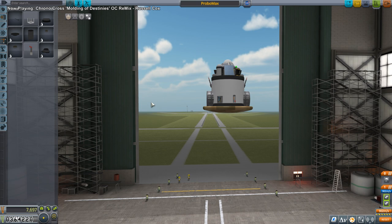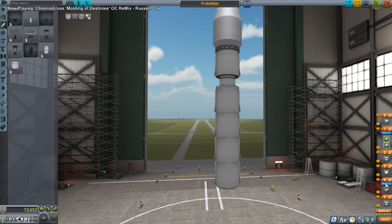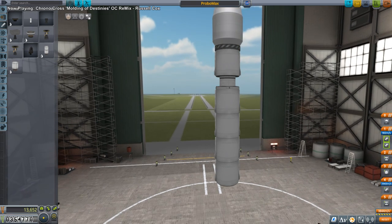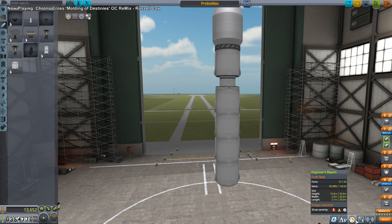That will be enough to make orbit around Minmus and break orbit, or do the transfer to Minmus and come back if we're just doing a flyby. That should do. So we've got 3000 there — we've got the materials bay, we've got a thermometer, we need to get to this orbit with antenna, we've got antenna and power, and then it'll transfer to Minmus and do all that business.